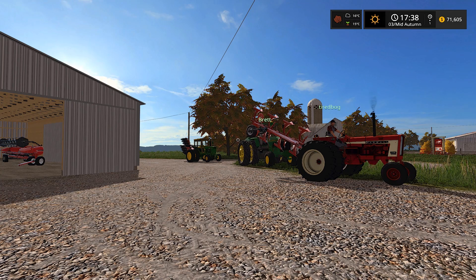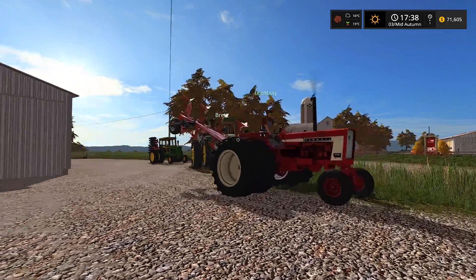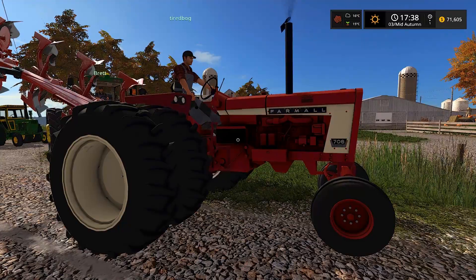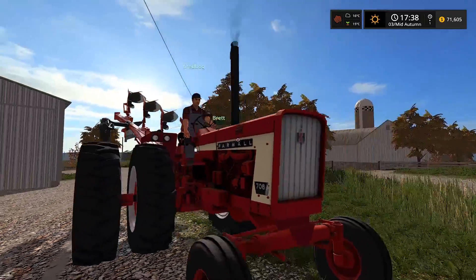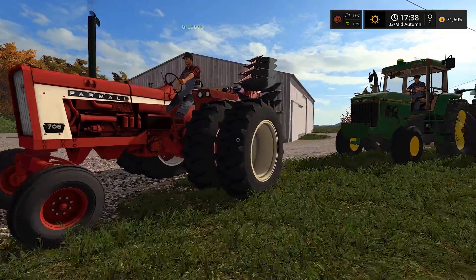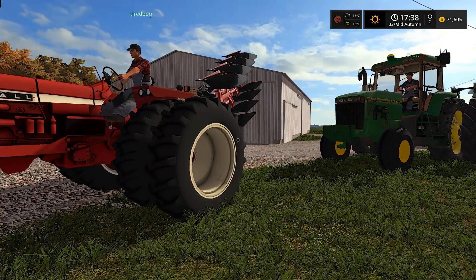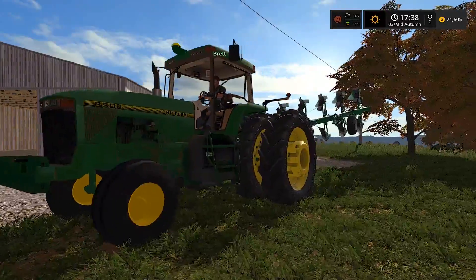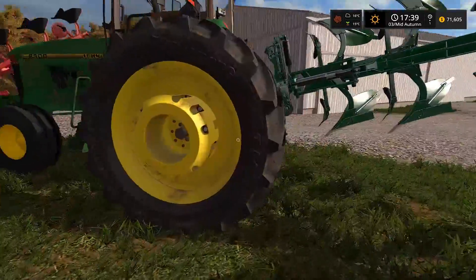It's an old-fashioned plow day. We have Tire Bug here with the Farmall 706 - we took the loader off and put big duals on there. His setup looks nice, and the red plow matches. This is just an in-game plow so I don't know what actual brand it is. Then we have Brett with the 8300.